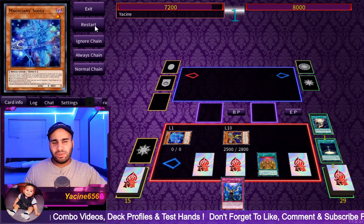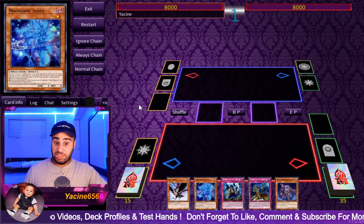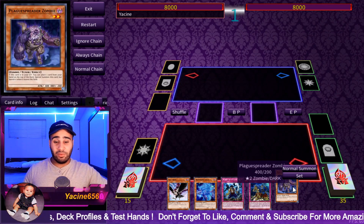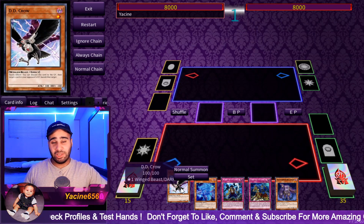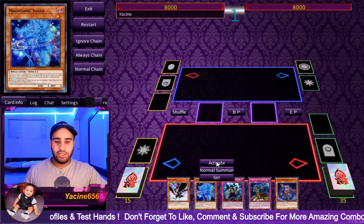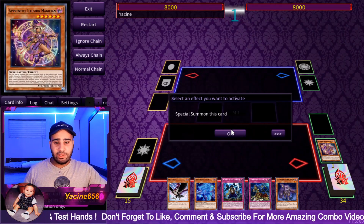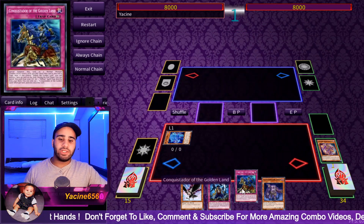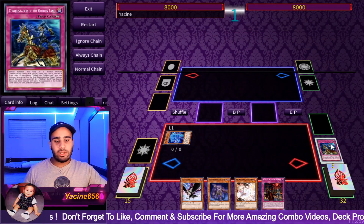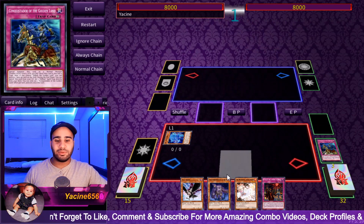We're gonna go for probably two more hands. Alright, this hand is insane. If we didn't have Plague, this would have been a perfect example of why Effect Veiler could have been better than DD Crow. But at least we don't have to worry too much about that. So we're going to be sending the Apprentice again, and obviously in this situation you really want to send both because it's very free.